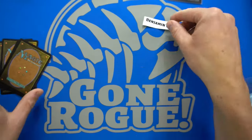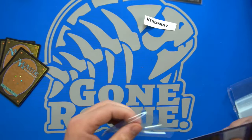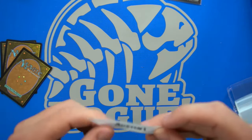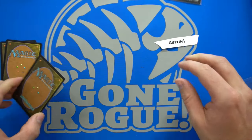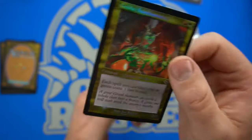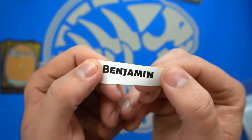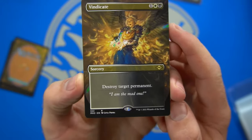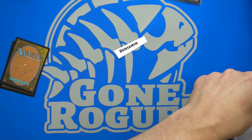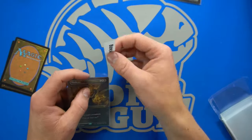Next up we have Benjamin T, who gets a retro foil Tribute Mage — cool card. Next up we have Austin, who gets a Goblin Anarchomancer in retro foiling — each spell you cast that's red or green costs one less. Nice little Commander card. Then we have Benjamin, who gets a full art Vindicate — that is a really cool card. It's a sorcery-speed destroy target permanent, but it can hit lands. Great Commander card — basically a one-size-fits-all solution for whatever is giving you issues. Kind of neat to see it in Modern as well.